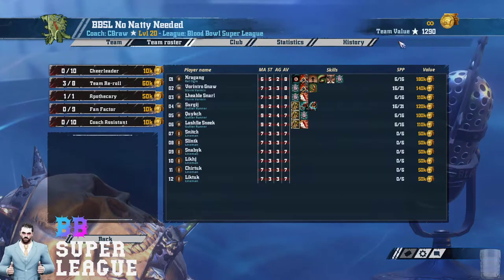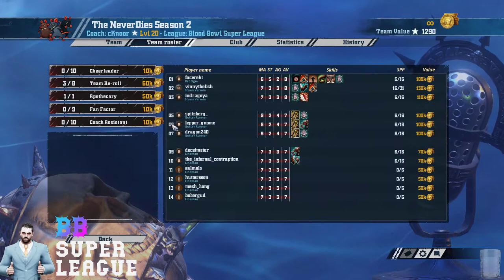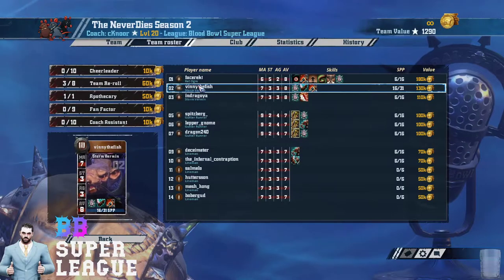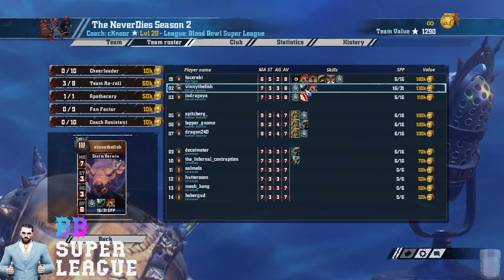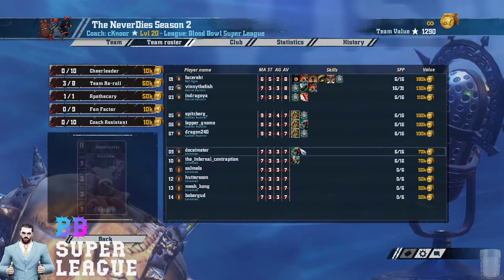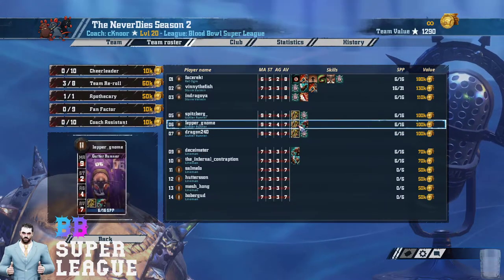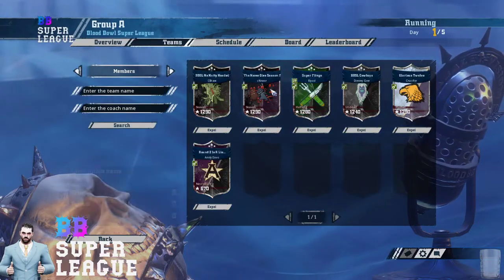This time we had more TV, so all the teams had slightly higher TV than in the first season. Knorr is back with his Skaven — he's got a Mighty Blow Tackler this time, and he only had Tackle the first time. He's got skills in all of his Gutters this time. He's given up the Dirty Player, which was ineffective versus the Dwarves, but he got some value from the other games.